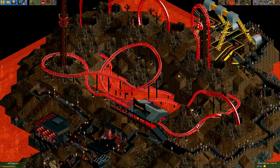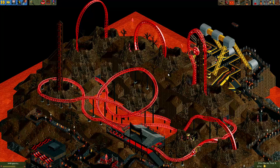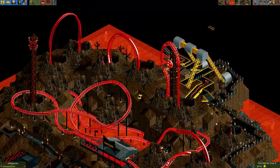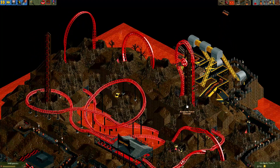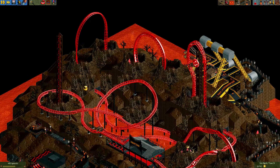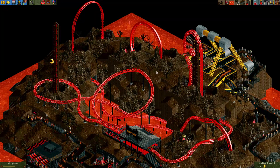Hey everyone, welcome to the results video of the Eurofighter contest. In this round we had 35 completed entries and there were some really great entries. Everybody had to make a Eurofighter coaster — it's a type of coaster from the German company Gerstlauer. One thing everybody had to include was a beyond vertical drop. Since we have 35 entries and I don't want to make the video too long, let's just continue on.